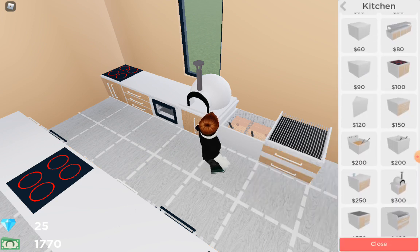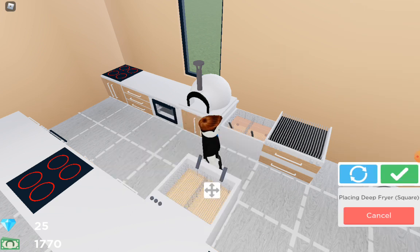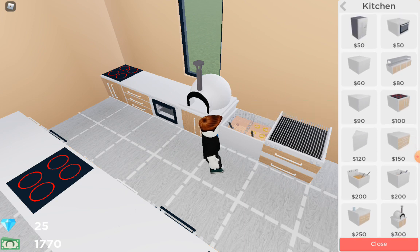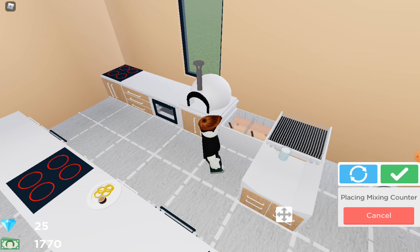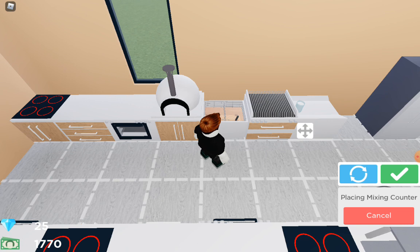Before we go, let me just see if there's anything else new. There's just a fryer again, so that's all with that update. We also have the mixing counter, which we'll just plop in as well.